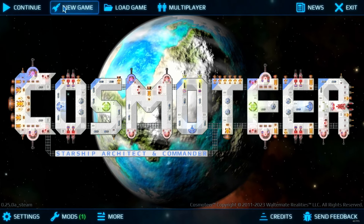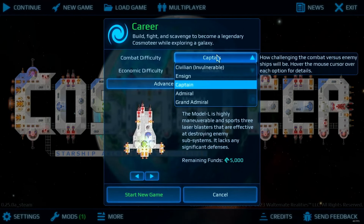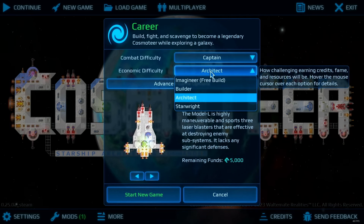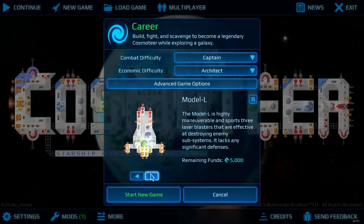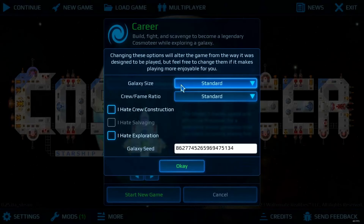So let's get straight into it. We'll set everything to default difficulty. Starting with a shield is always really helpful, so I'm definitely going to consider that.